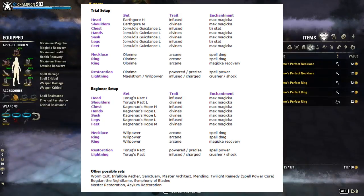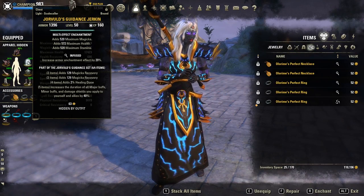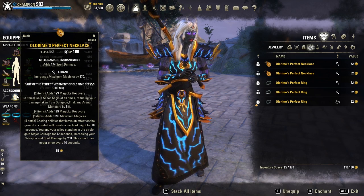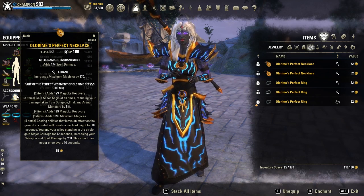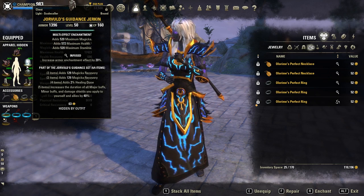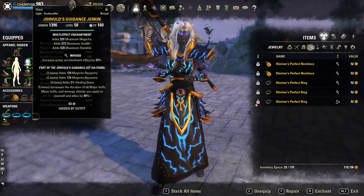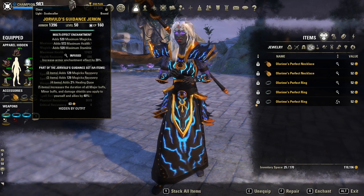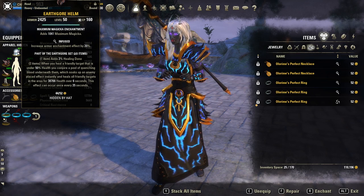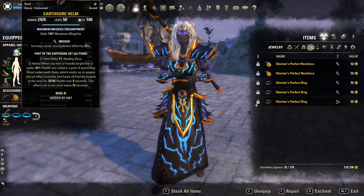The gear stays the same. Our main set is Olorim — it increases the damage of everyone if they stand in a circle. Only one healer needs it except if you split up. The second set I use is Yervul's Guidance. It increases the duration of minor and major buffs and shields, so major force from Warhorn will be buffed, which is the most important. As a monster set, I still like to wear Earth Gore — it removes HoTs of the enemies and heals for quite a lot. Bogdan and Symphony of Blades are also possible.